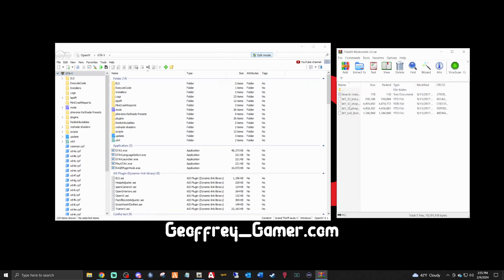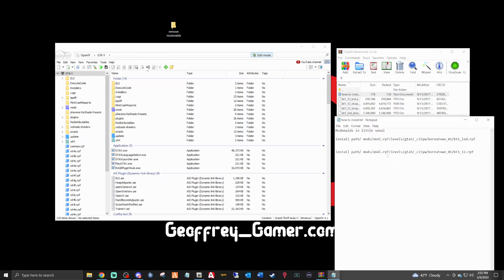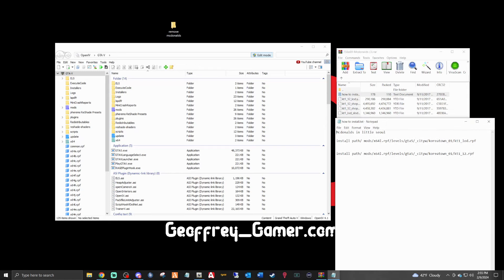Double-click the McDonald's folder in WinRAR and you'll see four files plus a how-to-install document. What we're going to do is create a folder on your desktop — new folder — and name it 'Remove McDonald's'. This is to back up your files in case you don't like it. Double-click the how-to-install document and it'll give you the pathway. We have two places to install these files, the first being times64l.